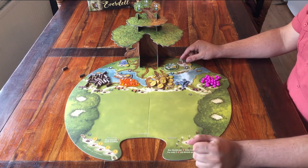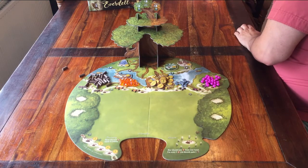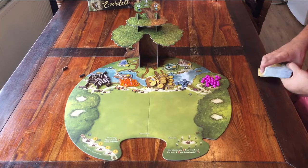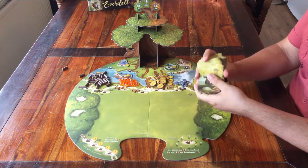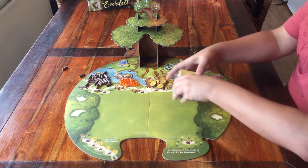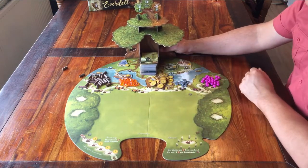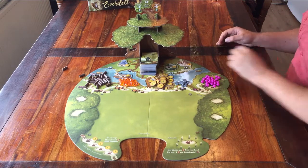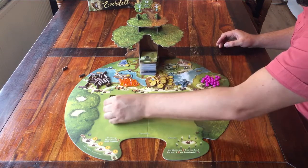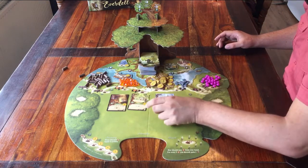But the board's not done yet. First you can take this big deck of cards, give it a good shuffle. When you're done, place the deck face down in this space under the tree. Then place 8 cards faced up in this area. This is called the meadow.